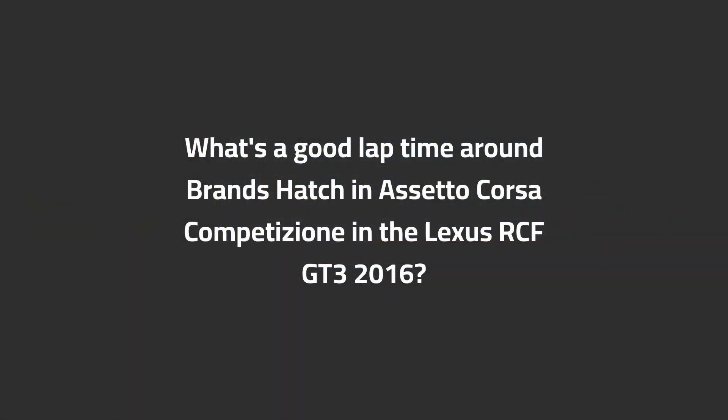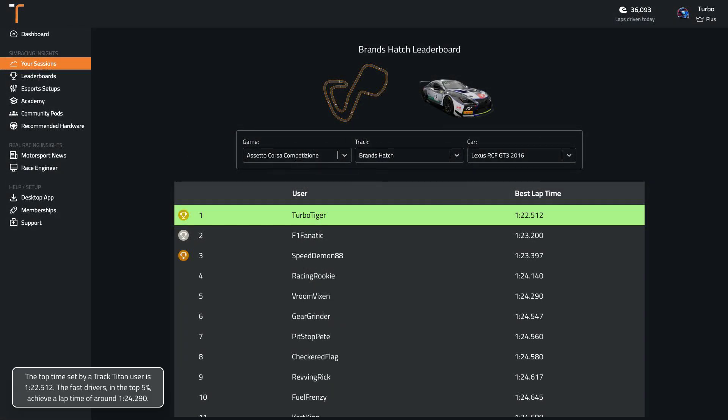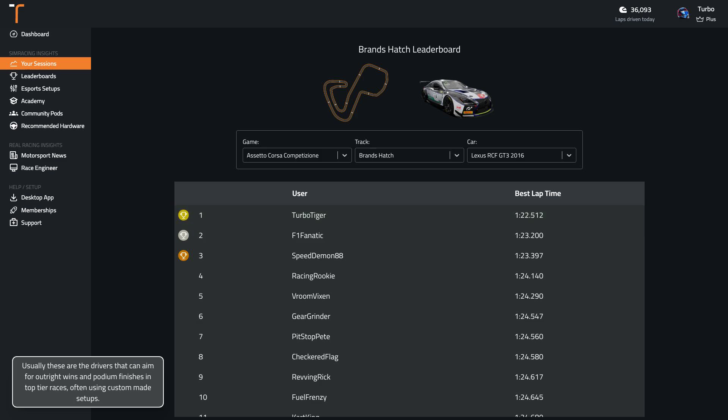What's a good lap time around Brands Hatch in ACC in the Lexus RCF GT3 2016? The top time set by a TrackTitan user is 1:22.5. The fast drivers in the top 5% achieve a lap time of around 1:24.3. Usually these are the drivers that can aim for outright wins and podium finishes in top tier races, often using custom made setups.